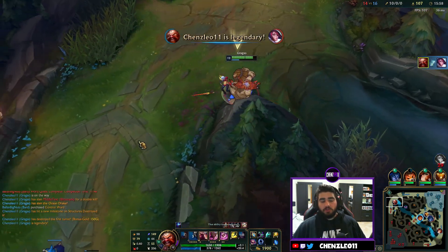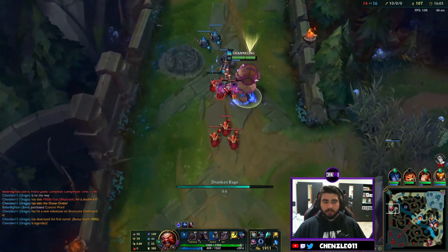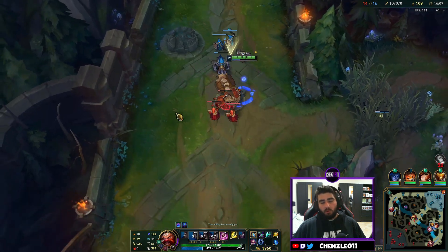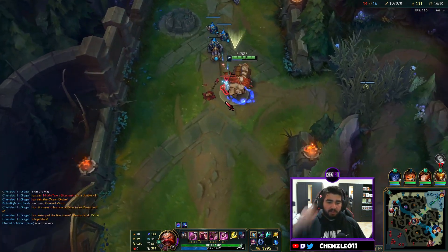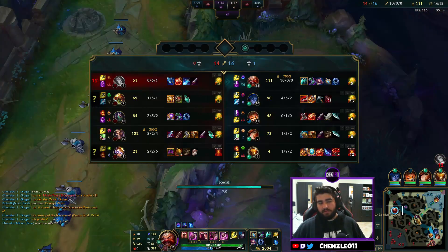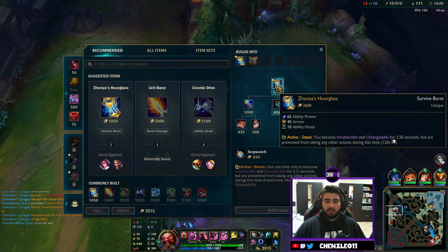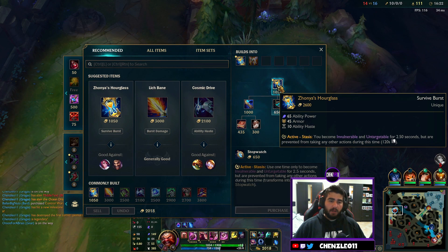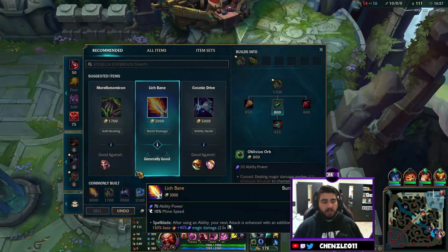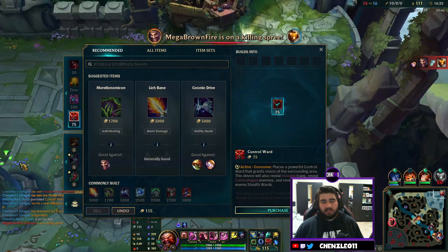You can throw your ultimate after the Q as well if they're trying to run from you. We back here because we've got the Zhonya's. Zhonya's is a great item on Gragas for obvious reasons — he's a mage, the cooldown reduction is really good, and the stasis is obviously amazing. You can go into a teamfight, knock everyone up, hit your Q and W, and then if you're about to get blown up pop the stasis — then your team can follow up.